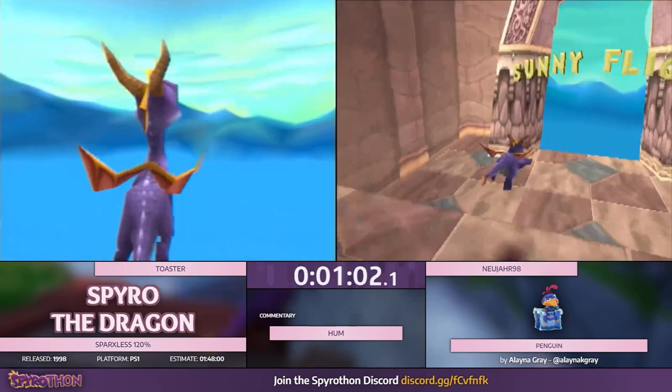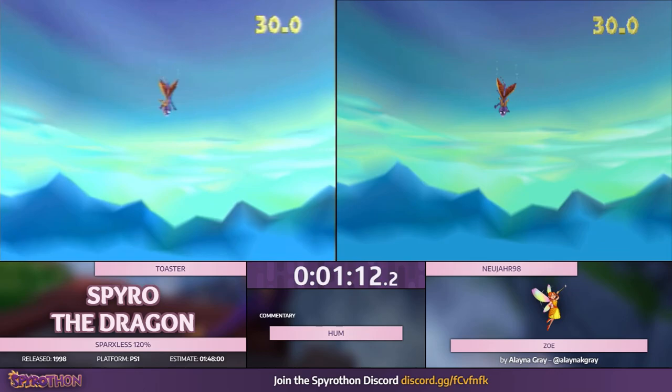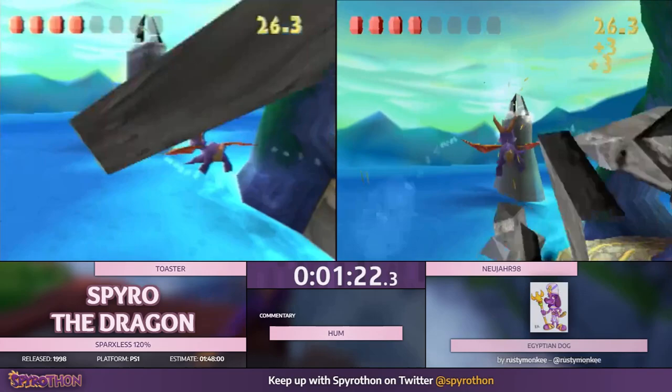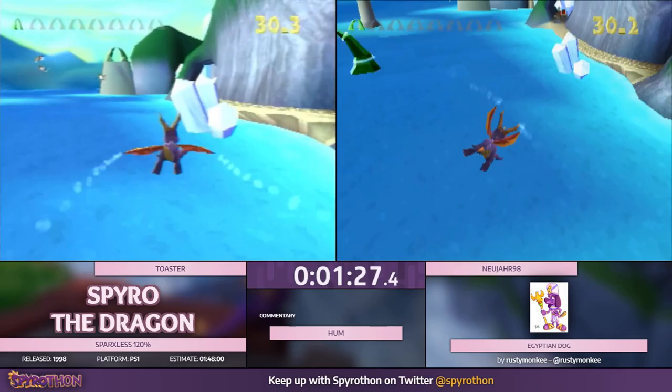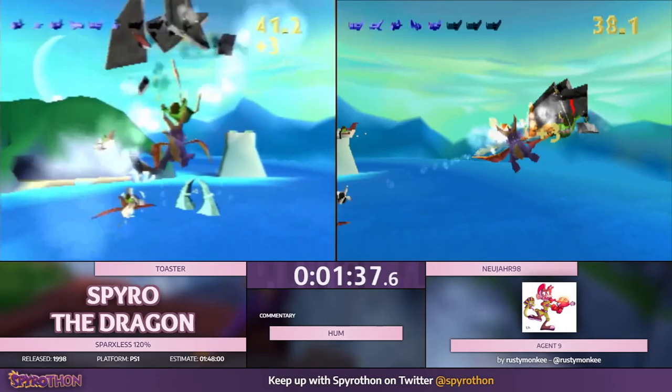I got through the first big hurdle — opened Sunny Flight without drowning. The issues with Sparks present themselves very quickly in this run. You have these stones you have to step on to get Sunny Flight open. If you've seen any 120% runs, you might be familiar with runners dipping into that pool once or twice while stepping on those stones as quickly as possible. That's not too big of a deal in a regular 120% run, but in this you die and have to go back. So you're playing with danger right at the start already.